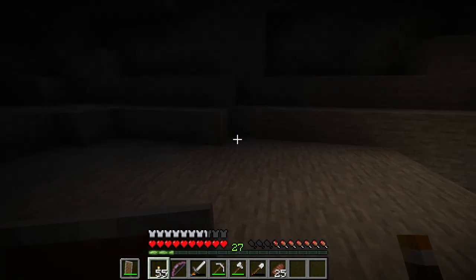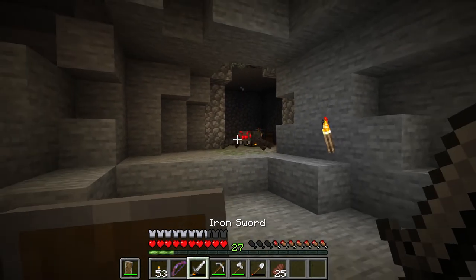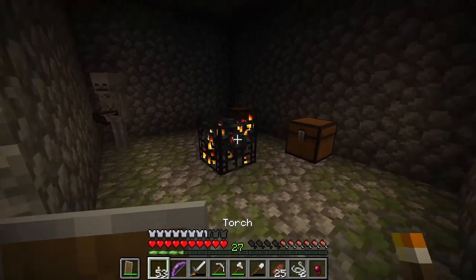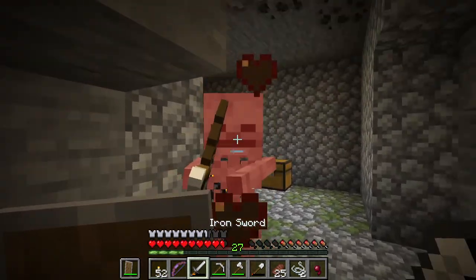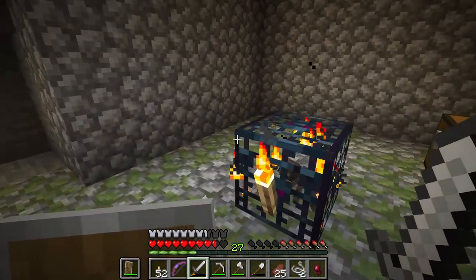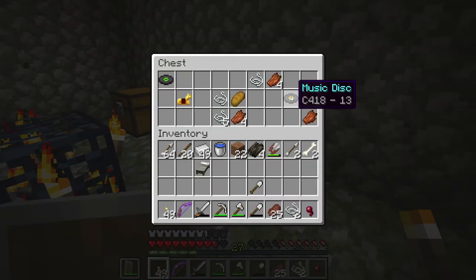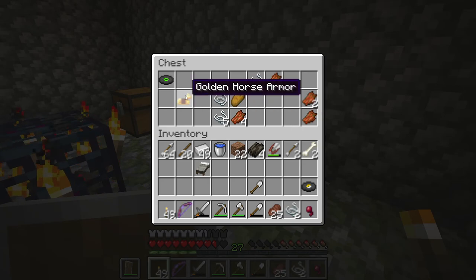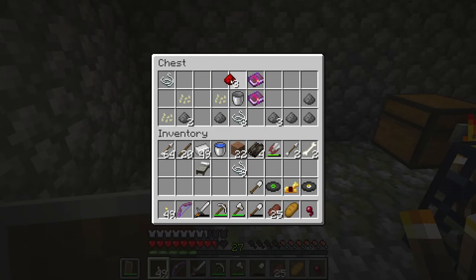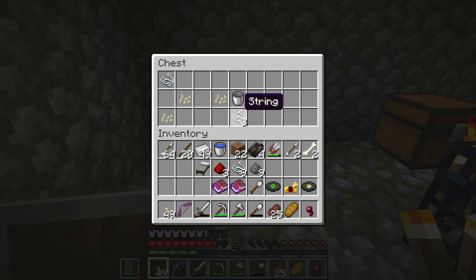Wait, hang on a minute, there's a spawner back there. Holy cow - in my last episode - oh it's a spider spawner! Okay I've got to get over there and light it up. Let's light it up some more and then we can raid these chests. Oh a record! This is 13. And golden horse armor and cat! Ooh, redstone. Gunpowder is always good and we got some books - Impaling 2 and Sweeping Edge 1. I'll take it.